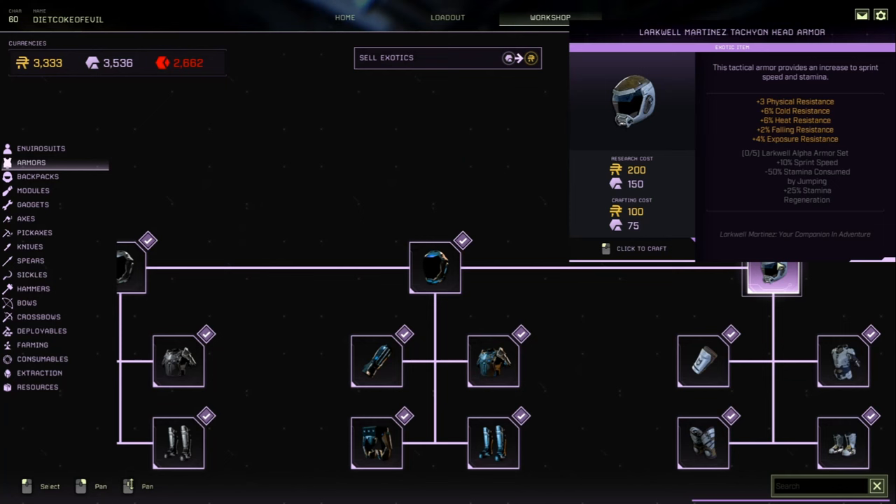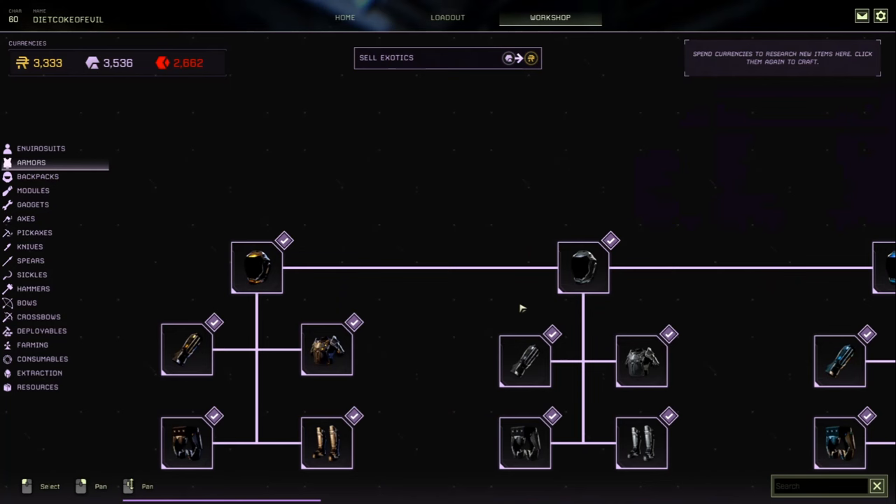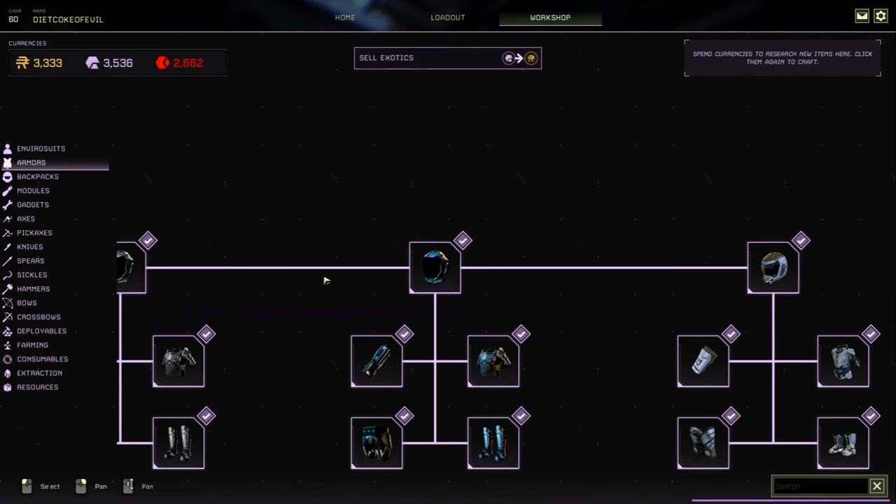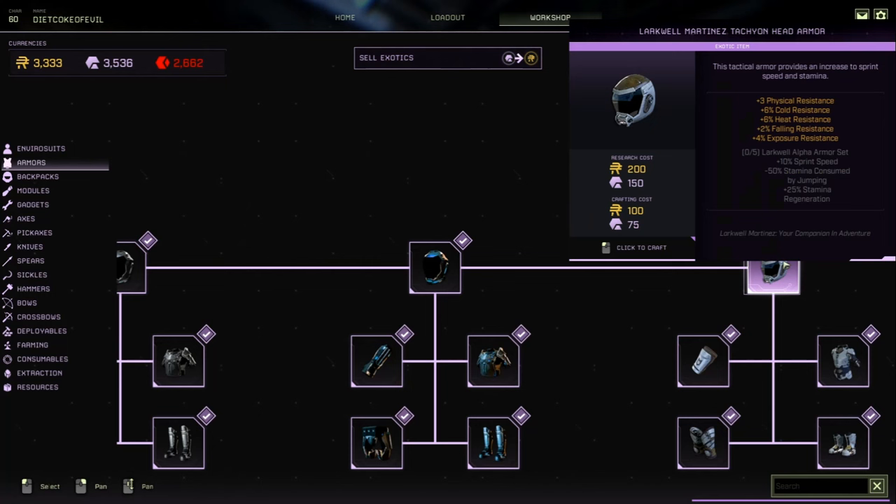With all five pieces you get plus 25 fall resistance and plus 26 exposure resistance, which is actually four points more than Nano — where Nano gives plus 22 exposure resistance. It's probably going to be the armor set I use for my migrating sands and rushing farms for exotics. The physical resistance change is minor and I don't think it'll matter too much. If you want to get in and out real quick — probably the fastest armor set before mounts — this is the one, and it gives you the best exposure resistance for storms.